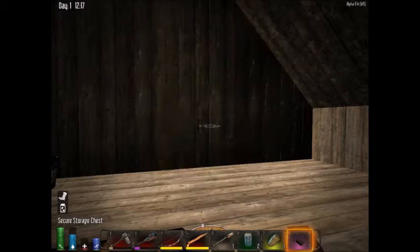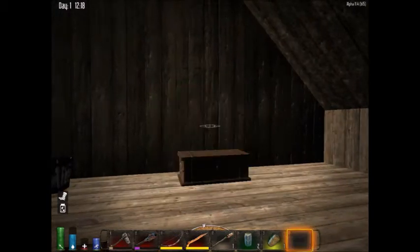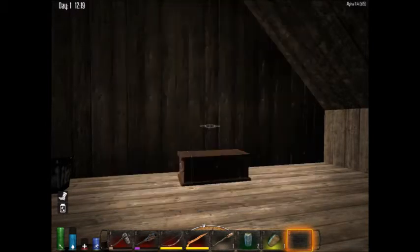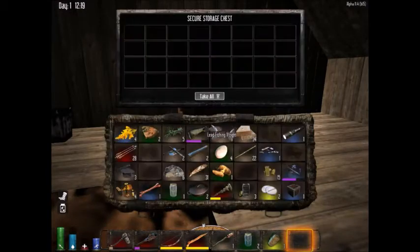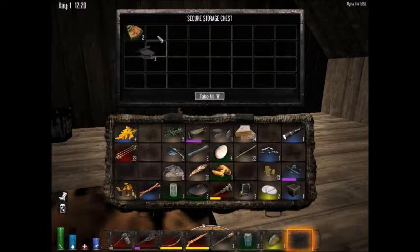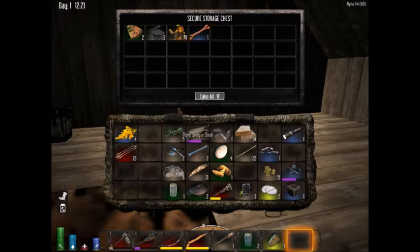Do you have any rocks? Because I got some raw meat we can cook up. I have six rocks. We need two rocks. Let me put some of this stuff in my chest that I don't need. There really needs to be a way to shift-click into the box — just having to click one at a time is getting a little bit annoying.